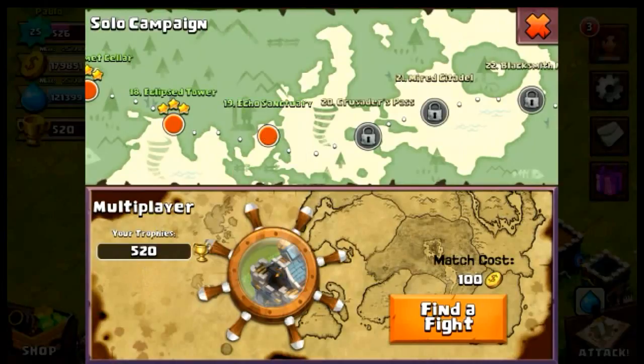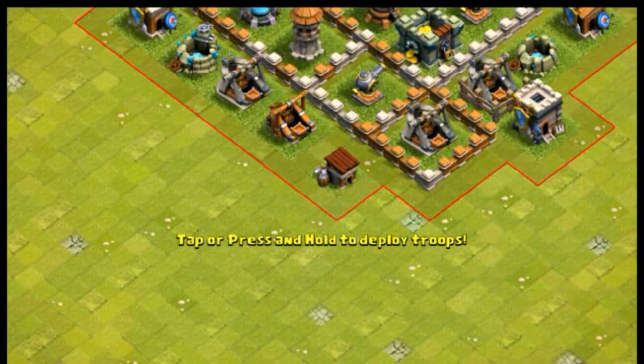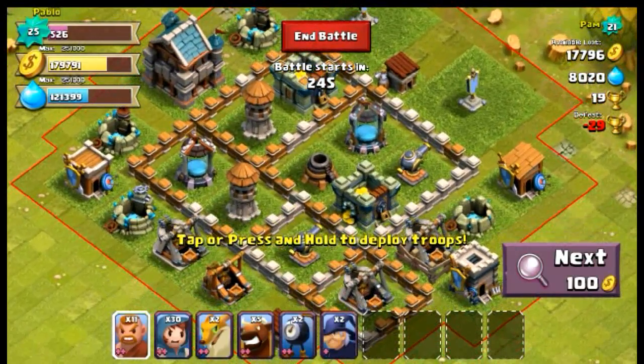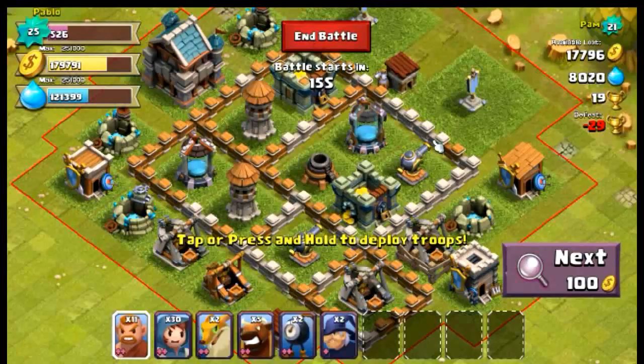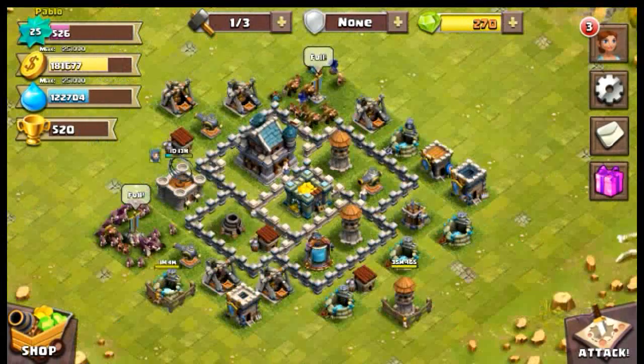There's also the multiplayer feature where you find fights and battle other players. I'll show you - I'll click 'find a fight'. Every time you find a fight you spend a certain amount of gold to attack someone. You can skip to the next opponent for 100 gold, or you can end the battle without losing anything since you haven't deployed any troops.